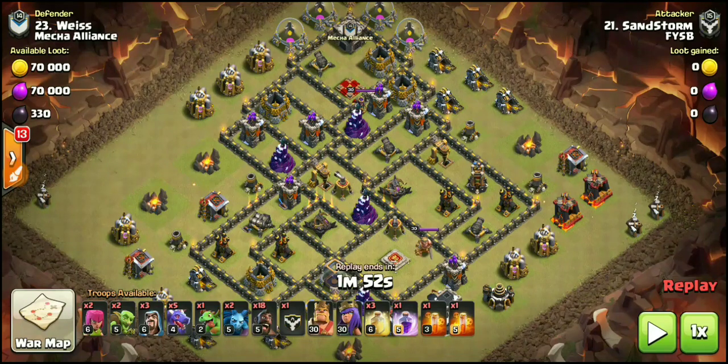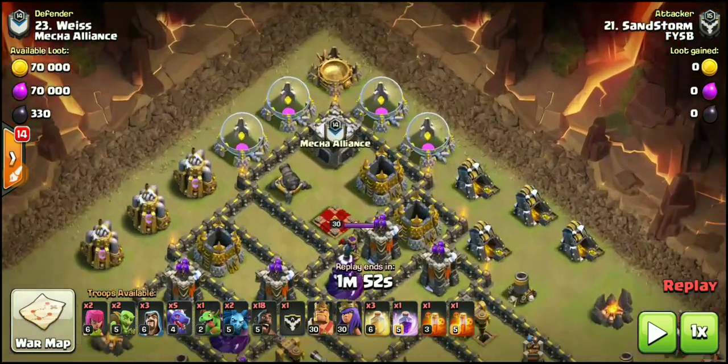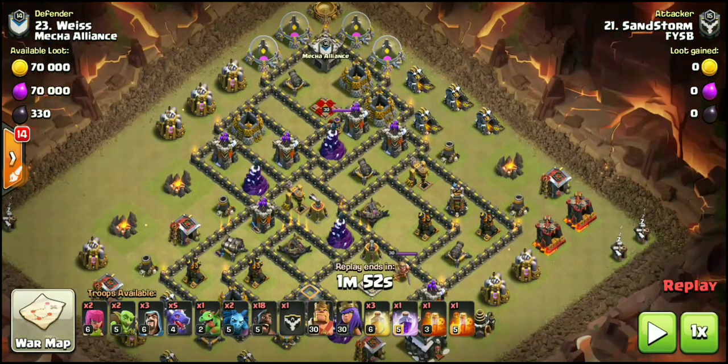Alright guys, we are back. This is our current war going on right now — FYSB versus Mecha Alliance. Huge shout out to them. We'll go ahead and draw this one up. It is a different base layout, but as we drop the plan and watch the replay, you'll notice that Sandstorm is going to be starting his heroes more or less in the same exact spot as the last attack, and same thing with the dragons. I do like this one even better — this replay is going to end in a minute and 50 seconds. This is a sub-2-minute attack. The last one went about 2 minutes and 45 seconds, but this one is way smoother. It is also a fresh hit, and it is a different CC — this is going to be a damage CC. Right when he drops down his dragons, it will be coming out.